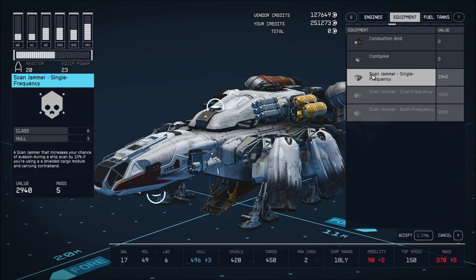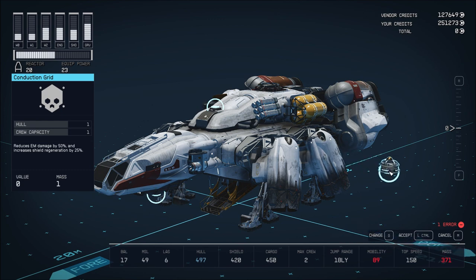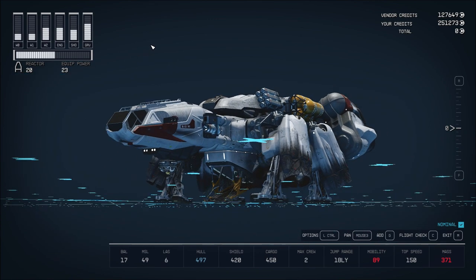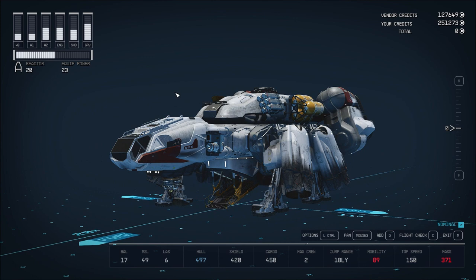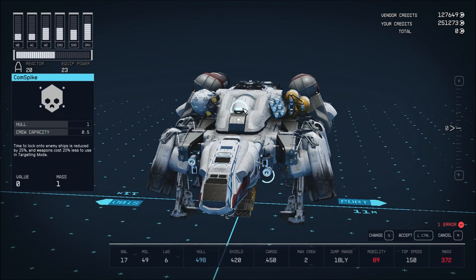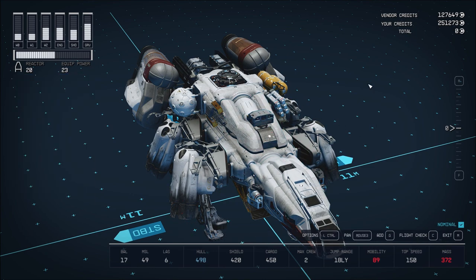And then they have this thing — scan jammer. Increases your chance of evasion during a ship scan by 10% if you're using a shielded cargo module and carrying contraband. It's installed? Okay, I guess. Oh, it goes here? There it is — conduction grid. Yes. And comm spike. The comm spike is up here. Sweet.